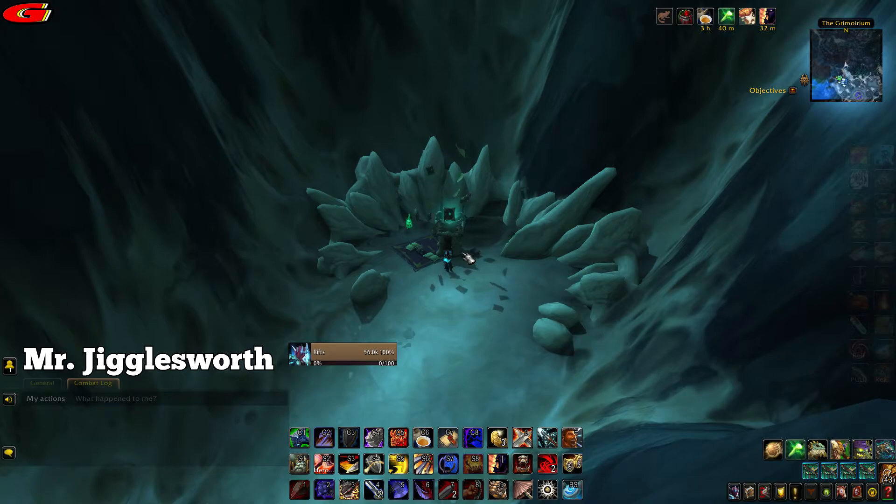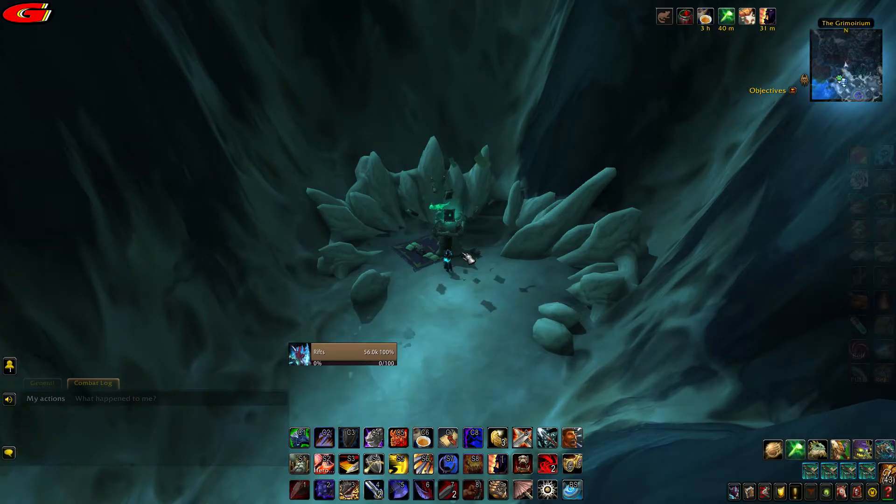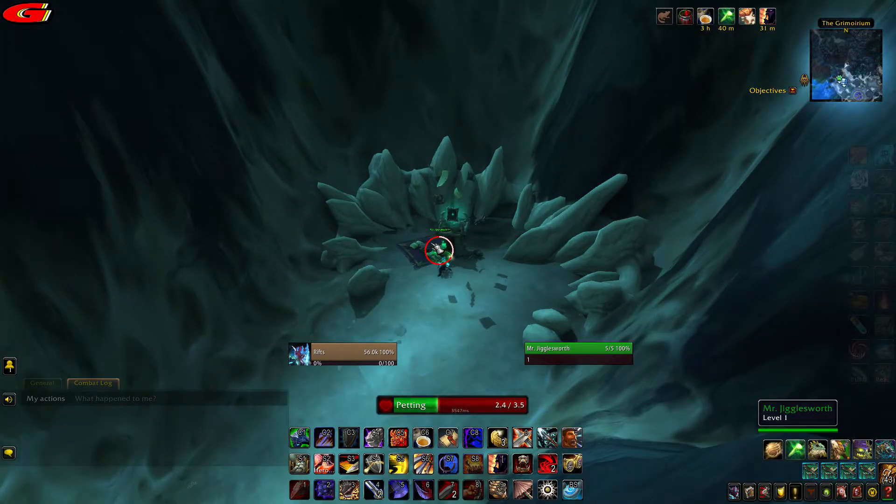The next kitten is Mr Jigglesworth and is located at coordinates 65, 22 as shown on the map. You will find it on top of a pile of skulls and bones.